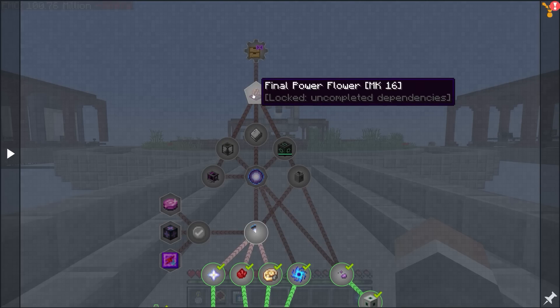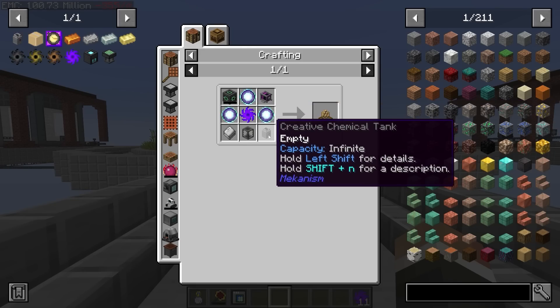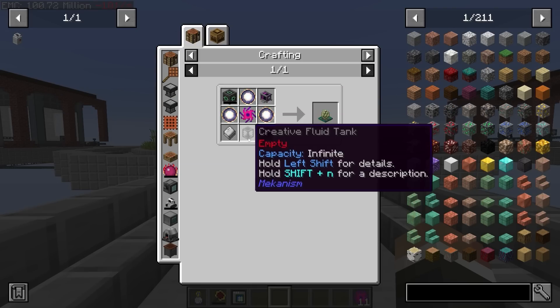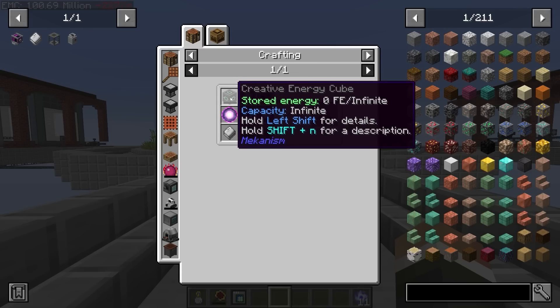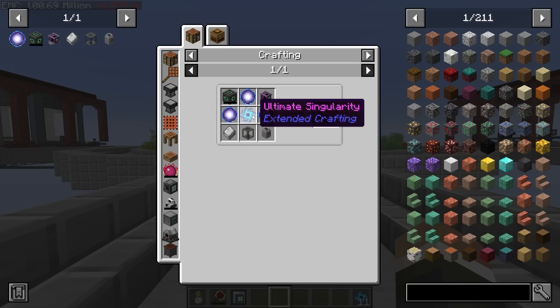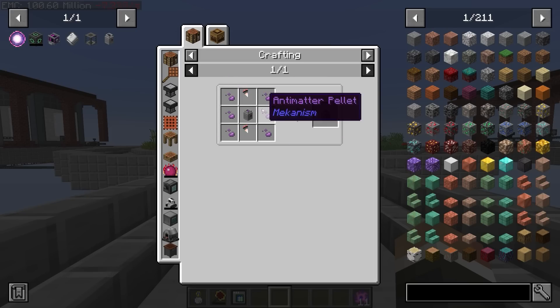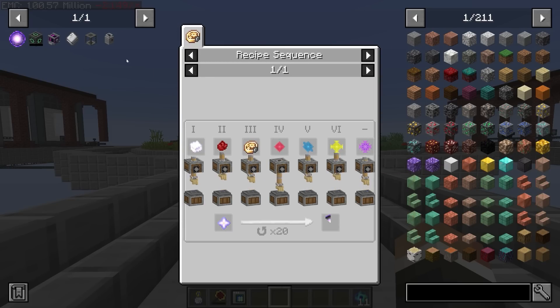To do that we first have to make one of these final power flowers mark 16. For that we're going to need a creative chemical tank, creative fluid tank, creative storage disc, creative motor, and creative energy cube, along with the final star. The first and easiest thing is going to be the creative chemical tank, because this one doesn't require any actual final stars - it just requires two final star shards.